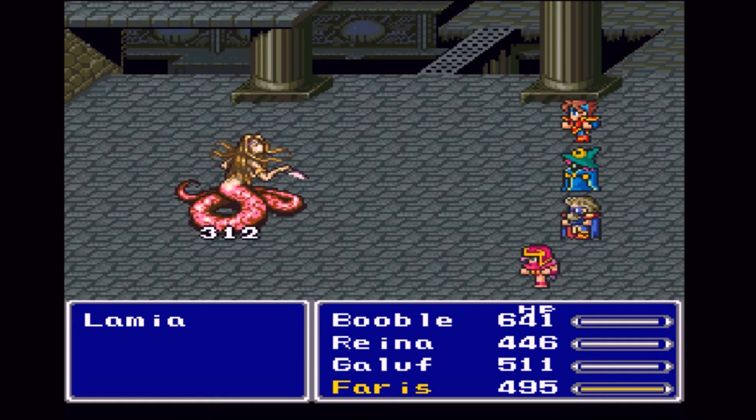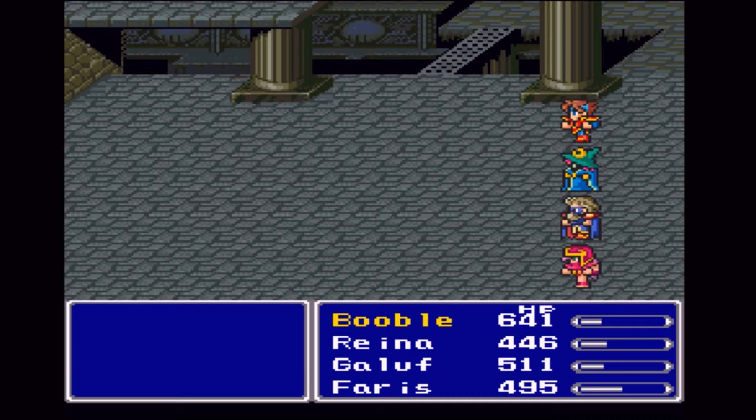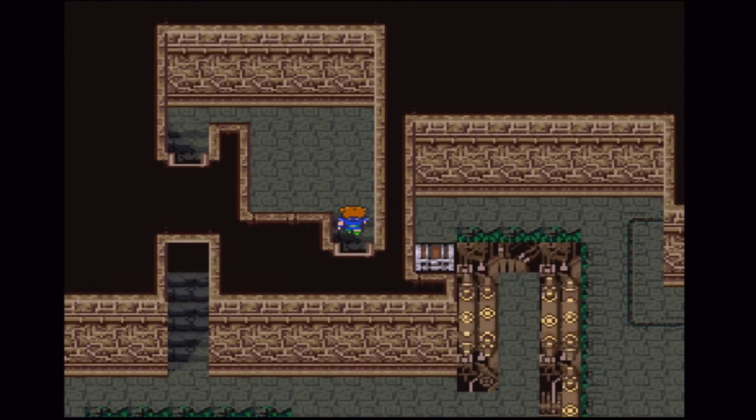Okay, this is a Lamia. They're not too strong. They have an ability called Tempt, so they can confuse your male party members. I don't really think it works — I've only ever seen it tried on the males but I guess it works, you just can't learn it or anything. I think something is still stolen from her though.